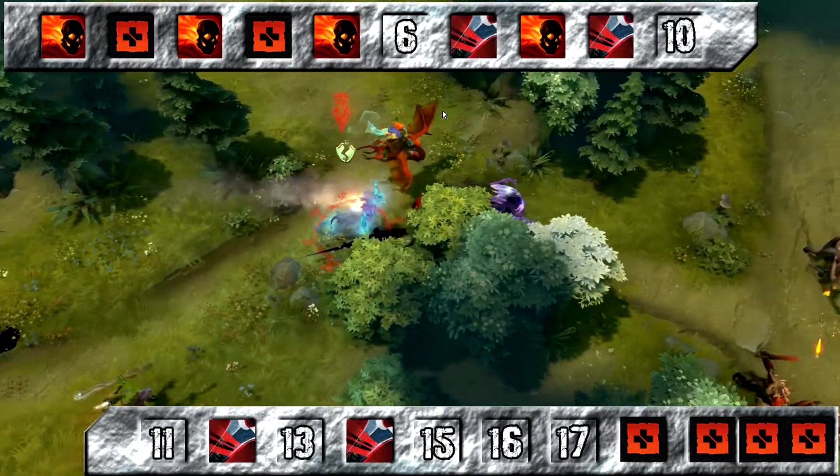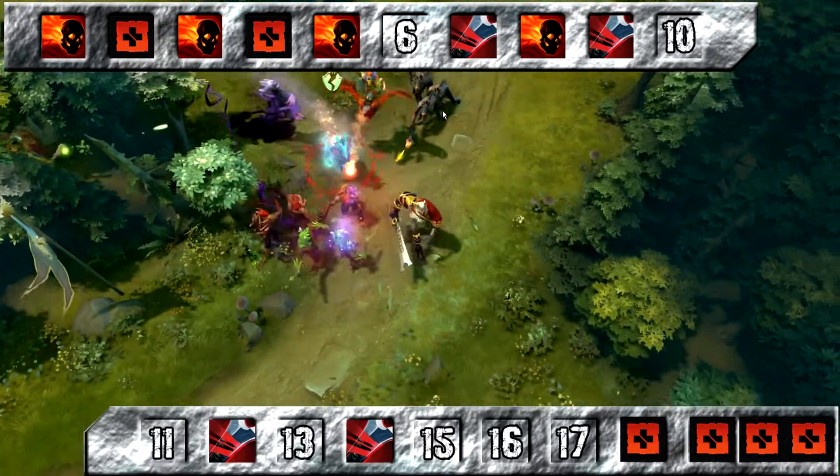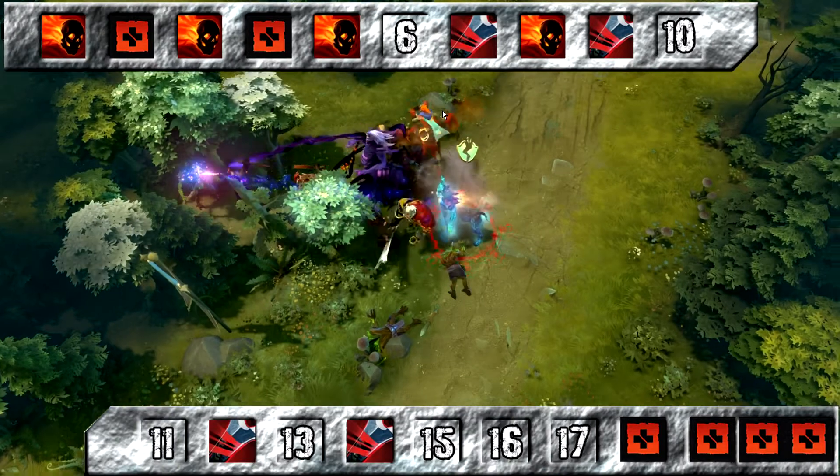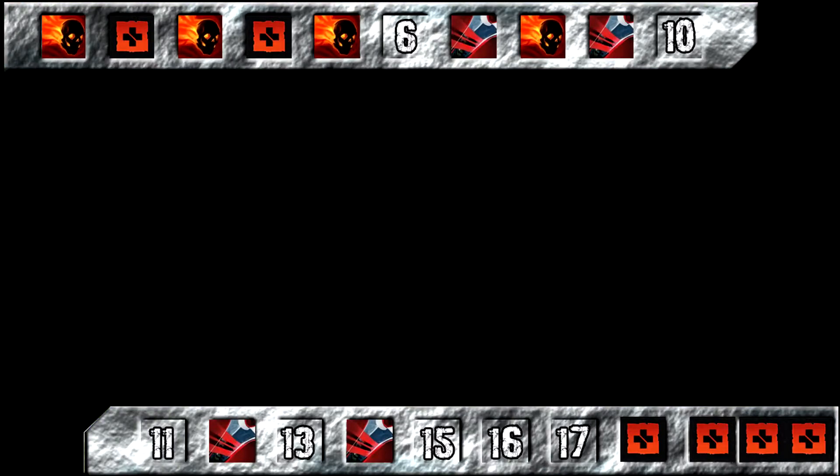Critical Strike starts to become viable at level 7, so take it at 7, 9, 12, and 14. Then in the very late game when you're not going to be worried about pushing lanes, or are actively trying to push, you should take Vampiric Aura at levels 10, 13, 15, and 17.